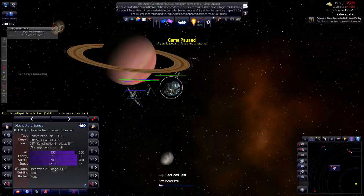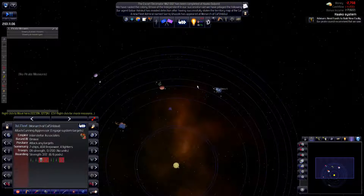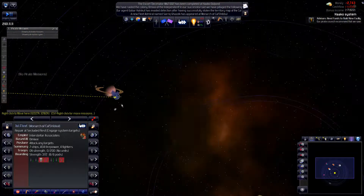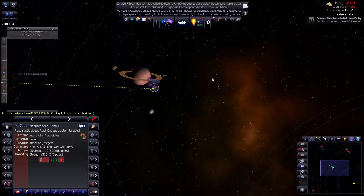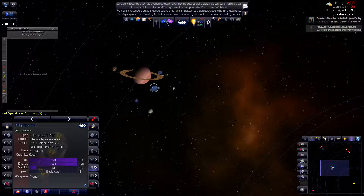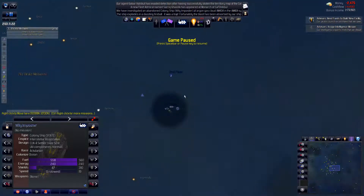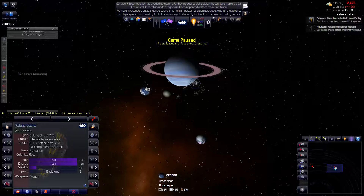This guy should go and repair first. Let's go and repair. Oh, we found a ship somewhere — let's not worry about it. In the previous Let's Play we found a colony ship, and in this one we do as well. Let's tell it to go and colonize.